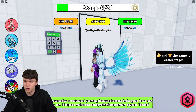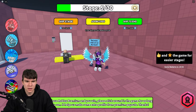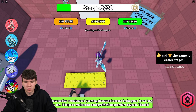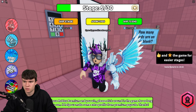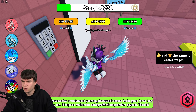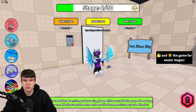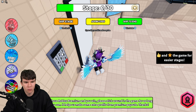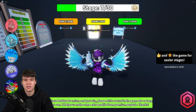The code is 1111 — correct. Now for the next door: how many studs are on this block? If you don't want to count, the code is 48 — correct. After that, the next code is 343 — correct.